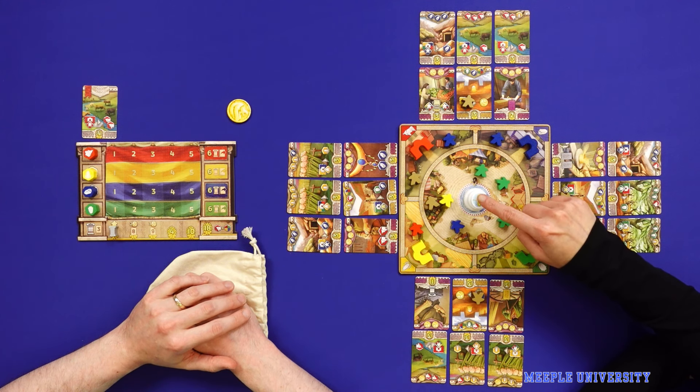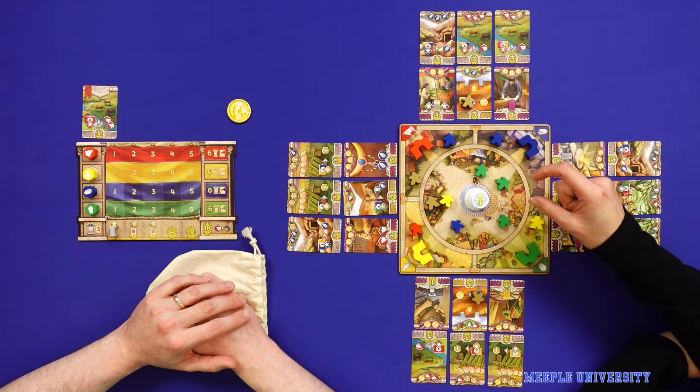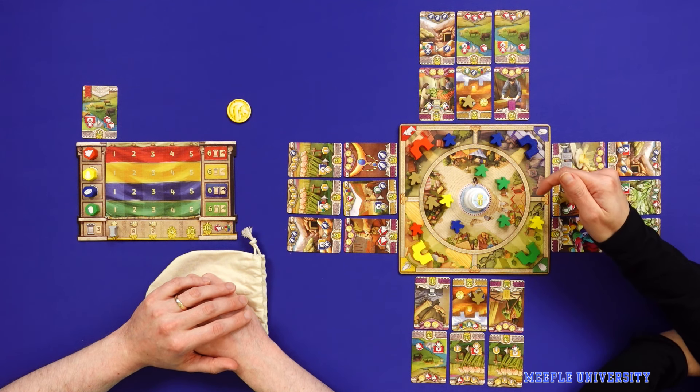The person who triggers the end of the game will get the fountain, and that means coins are worth one point — otherwise coins are worth nothing. I actually like it. I mentioned I played it first at prototype and I was like, wow, this game is really good — actually more than like it.